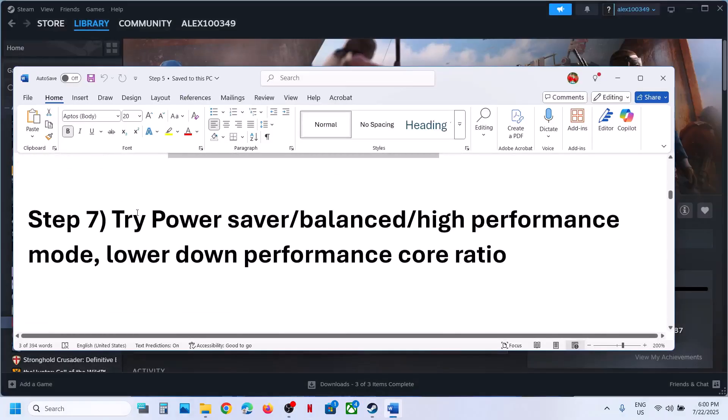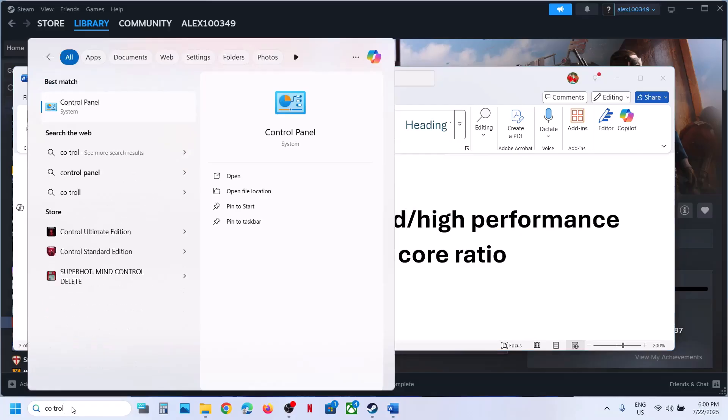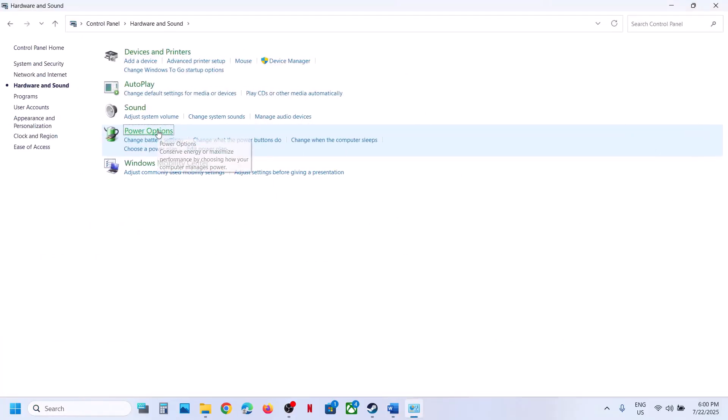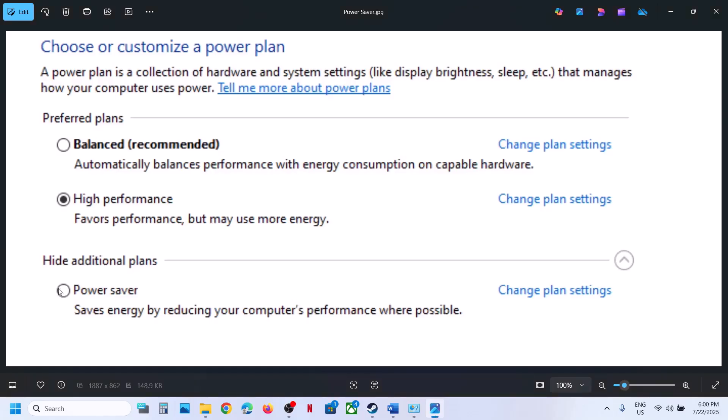The next step is to try Power Saver mode. Type Control Panel in the Windows search box, go to Hardware and Sound, then Power Options. You will see different options — if you see Power Saver, select it and launch the game. If that does not work, try Balanced or High Performance and check which one works best for you.